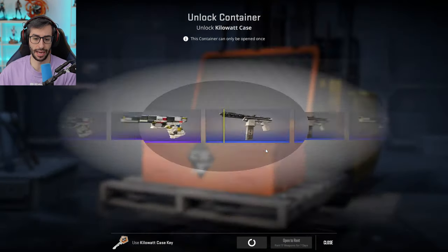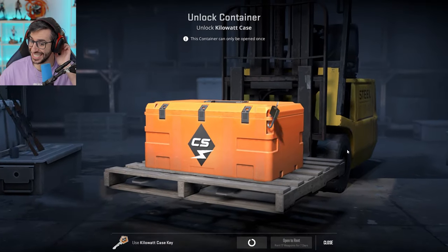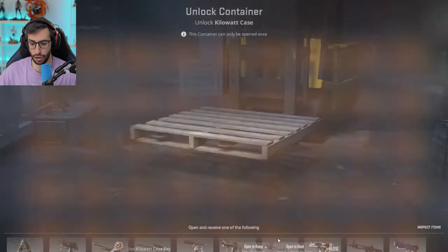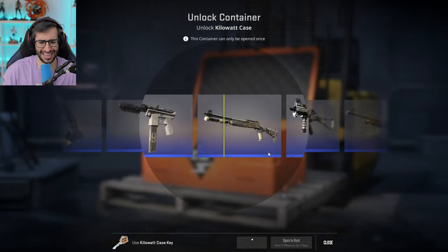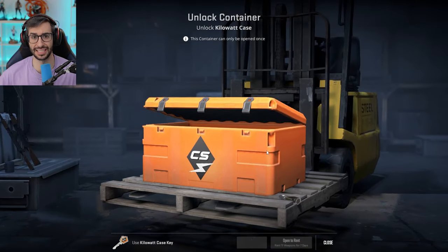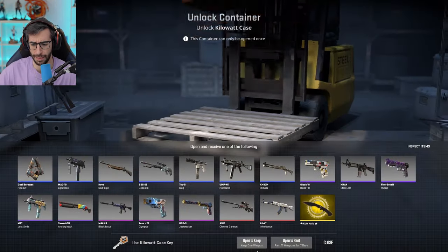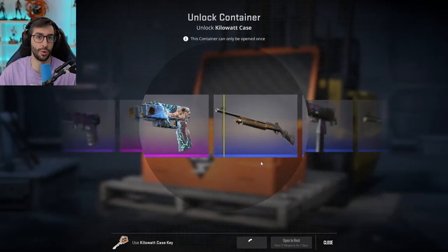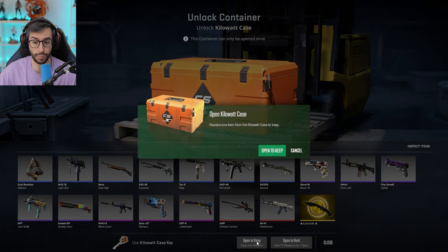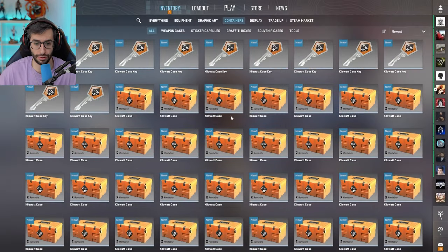Si decides alquilar las skins, tienes durante siete días todas las skins de la caja. El precio no está mal: la caja ha estado en un mínimo de 60 céntimos y ahora está entre 70 y 80 céntimos, por lo que alquilar todas las skins te saldría a 3 euros semanales. Desde mi punto de vista, es una buena forma de probar skins antes de comprarlas, jugar una semana y ver si hay alguna que te enamora.